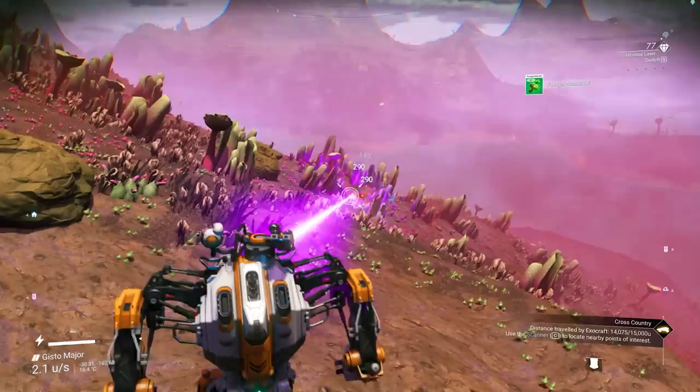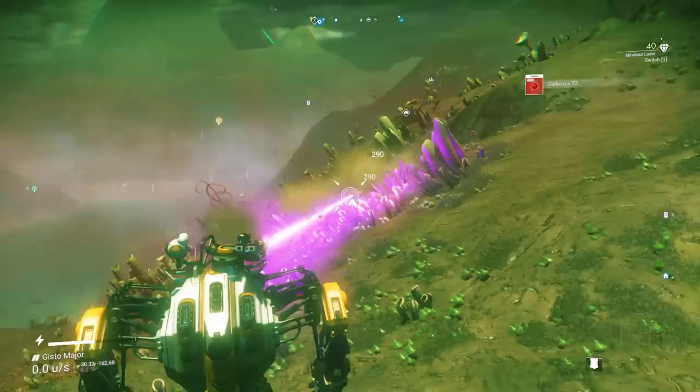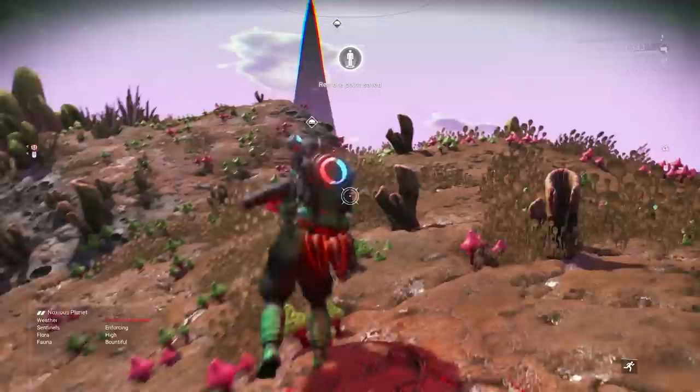The Minotaur is also very useful at resource collecting. You will need quite a lot of ferrite dust, a lot of copper, and some other resources as well, including cobalt. Definitely go ahead and use the Minotaur since the mining beam on it is much, much stronger than the multi-tool you get in expedition number three.